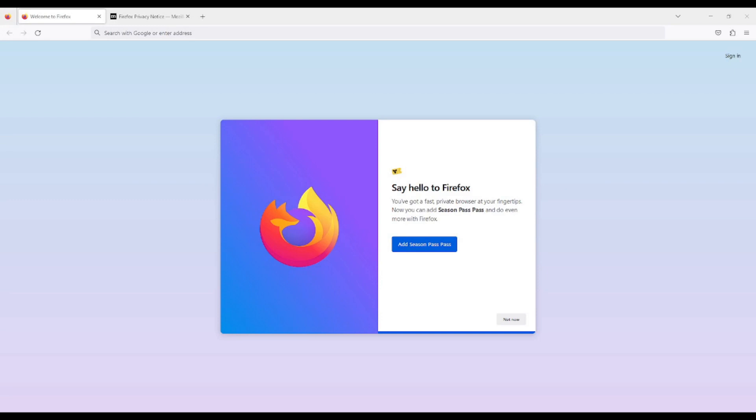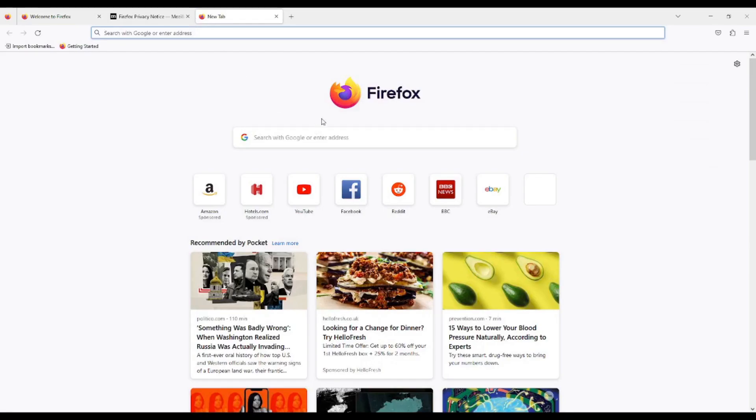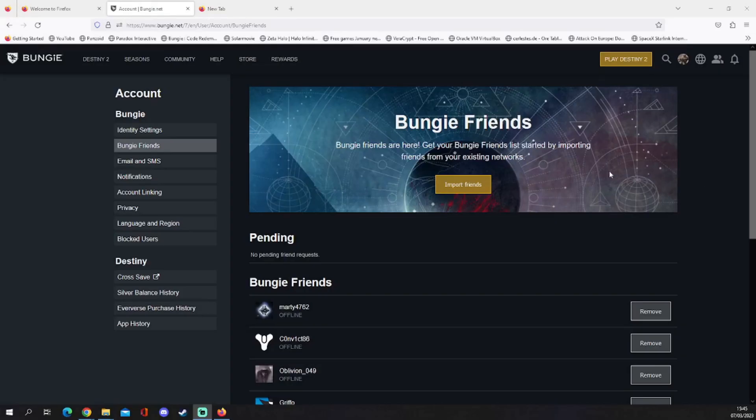So once you have installed Firefox you should get this up here. 'Add season pass pass' — this extension will have permission to access data from sites bungie.net, and manage your adding things to the application window. We'll click okay, why not — we'll have to, won't we. So that's done. Now let's head over to bungie.net.